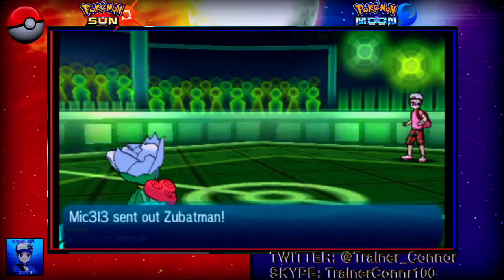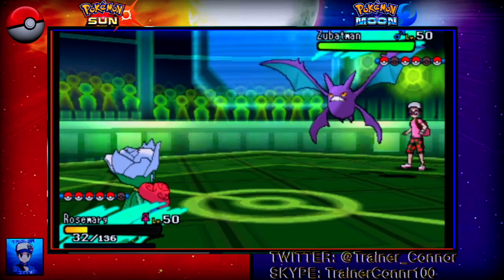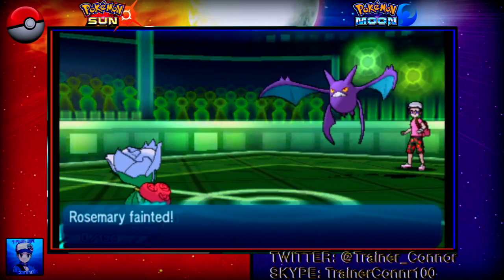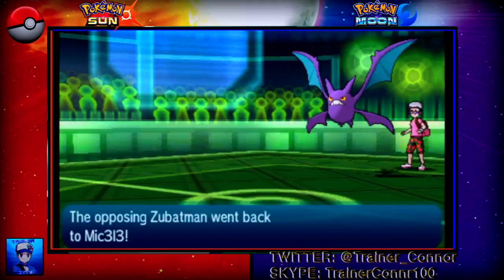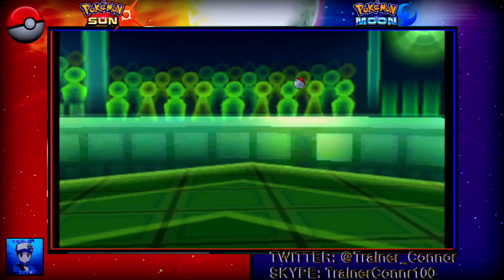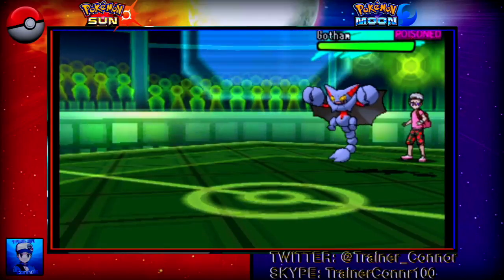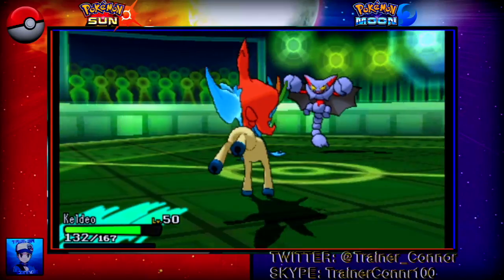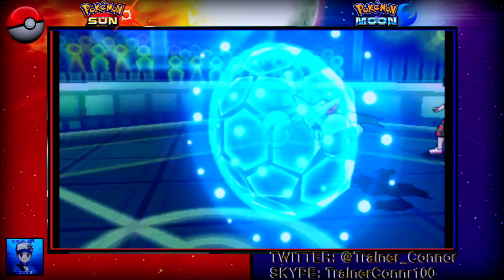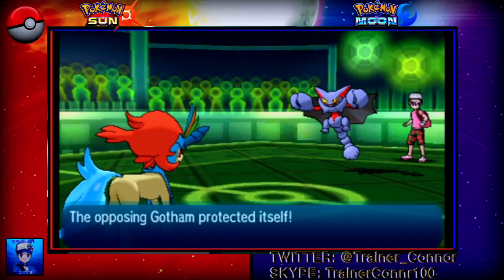He brings in Crobat, the evolved form of Zubat, and goes with a U-turn. I was hoping he would go with a Brave Bird — he wouldn't be taking that much recoil. But I think he was expecting a switch. So here he brings in Gliscor, and this is awesome for me because I get switching priority. I'm going to bring in Keldeo and go with the Icy Wind to knock Gliscor out, because I hate facing Gliscor.